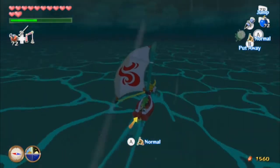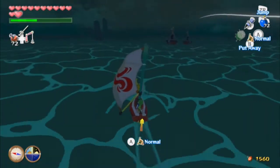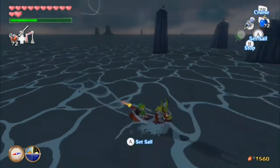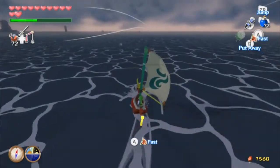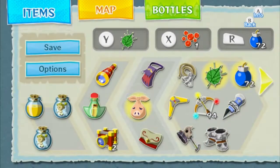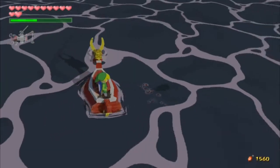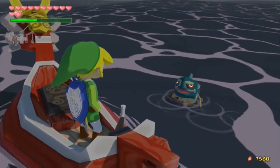Oh, it's another one of these not-islands islands with more stupid birds. But I see why these islands exist now — because of the feathers you can get from them. I don't know what the bird guy gives, and I don't really know if I want to find out.